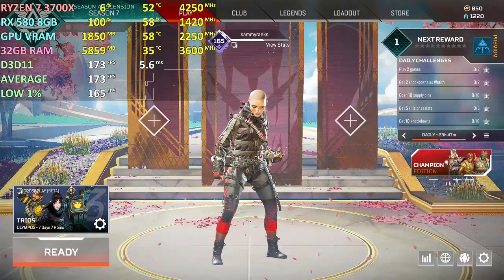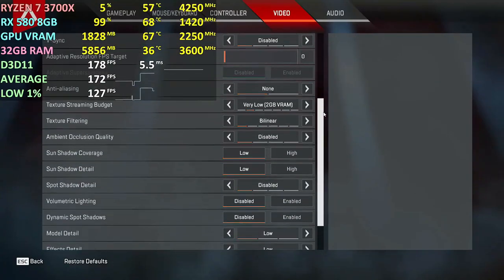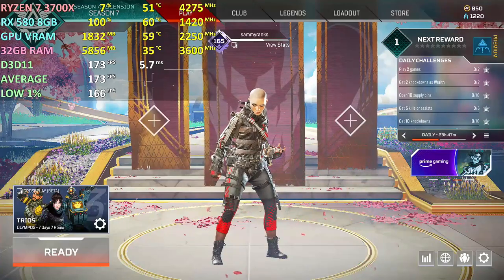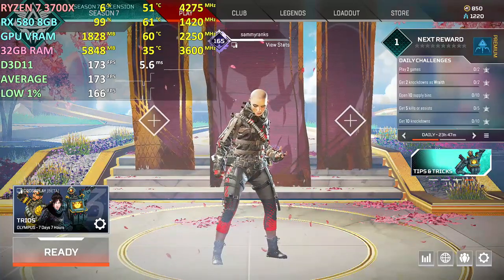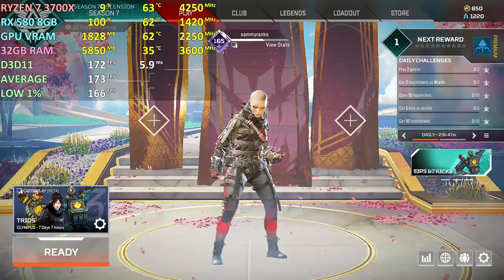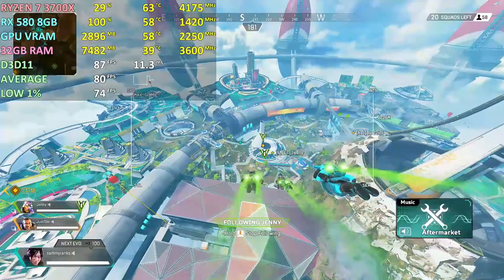Hello and welcome back to another video. Today I'm playing Apex Legends Season 7 at 1080p on the lowest graphics settings, running on the Ryzen 7 3700X, RX 580 8GB, and 32GB RAM running at 3600 MHz. Thank you so much for watching — if you have any questions feel free to ask down in the comments, don't forget to like and subscribe to the channel, see you in the next one.